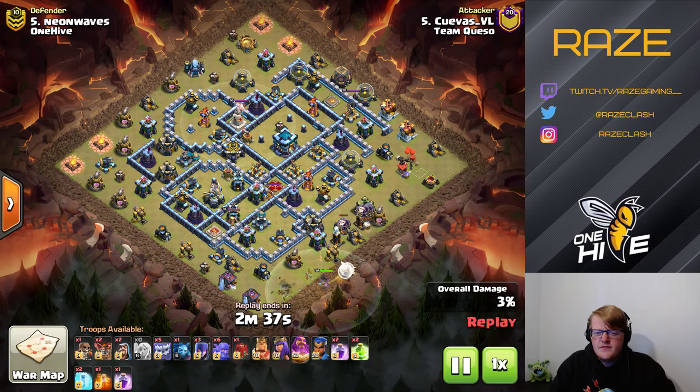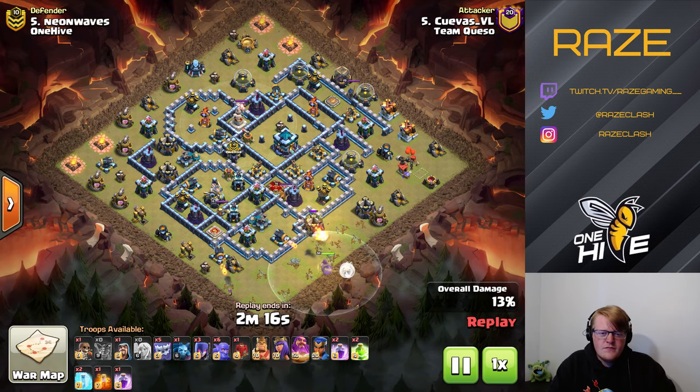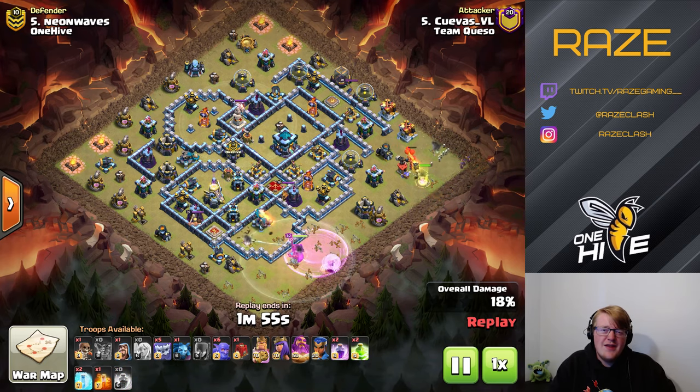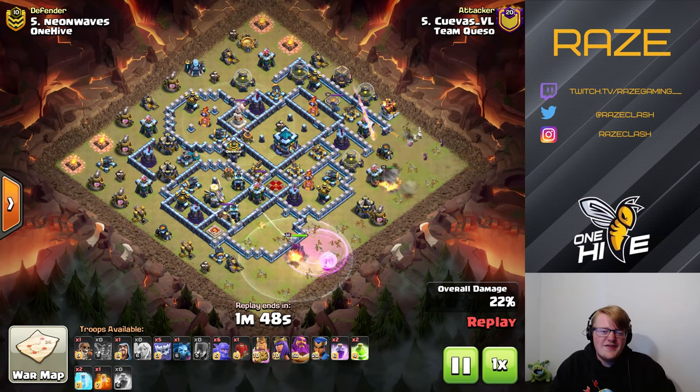It's generally a pretty common type of entry. He tries to funnel on the right side with the balloons — it's not entirely clear, but he may have been trying to take out seeking air mines. There's a pretty good path either way. The warden spends a lot of time taking down the bottom side, and after that we'll see exactly where he decides to go. He goes right into the center, taking down the archer tower and the scattershot as intended.